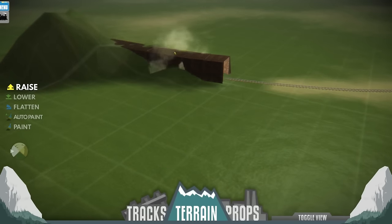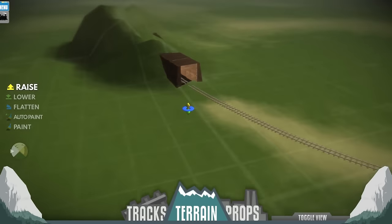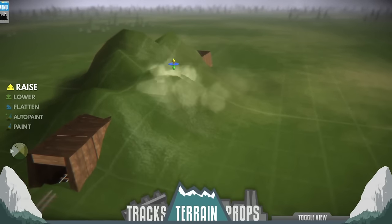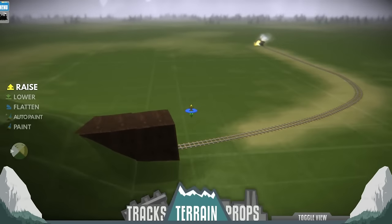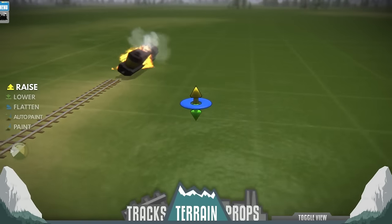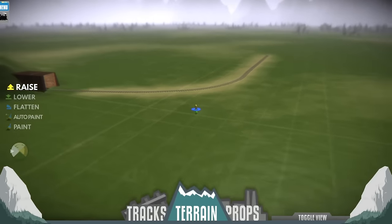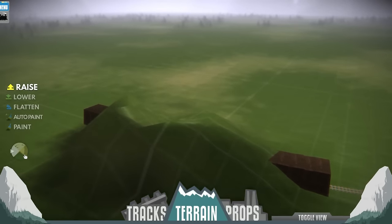So we'll raise up the terrain and you can see it automatically builds this tunnel, which is really cool looking. Let's raise this up — it won't be quite a mountain, we'll call it a big hill or a cliff or something. Let's go all the way up here and kind of build up around it, make it look like it's a little bit more natural. You can go in and actually paint the terrain. I know it looks odd having a straight-up green hill. It looks like it learned the course — we'll see if it gets stuck in that corner again.